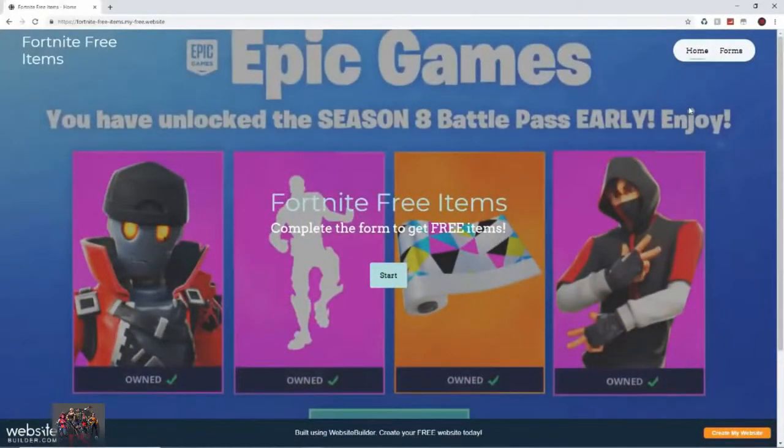Okay guys, to do this glitch you want to head over to the website in the description down below. Just click the link and it should take you to this page. This page says 'Fortnite free items - complete the form to get free items,' which is pretty cool guys. Once you are on this website, you want to press the start button right here in the middle.